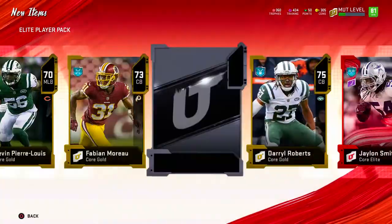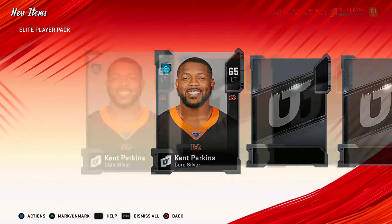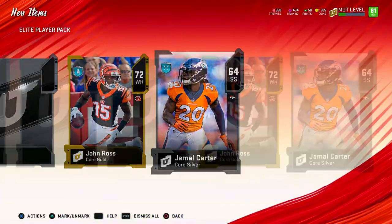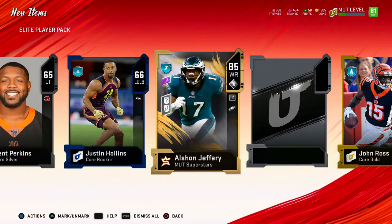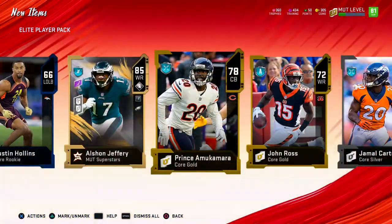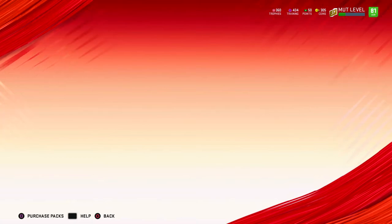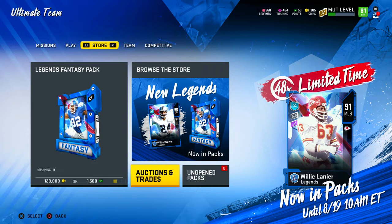This is guaranteed — 80 overall Jalen Smith. Last pack in the bundle — please don't do me dirty. 85 Alshon Jeffrey. Last pack — just a gold player. That was terrible. I tried opening up some packs for you; it didn't work out in my favor. I do indeed apologize that my pack odds are boo-boo. I'll catch you guys on the next one. Y'all have a good one. Later.